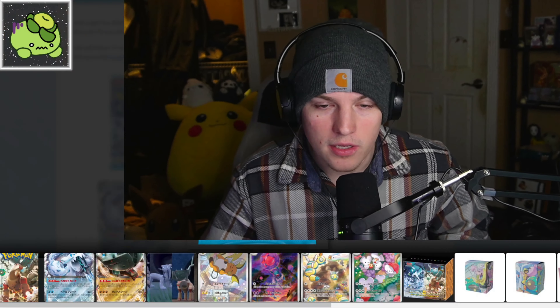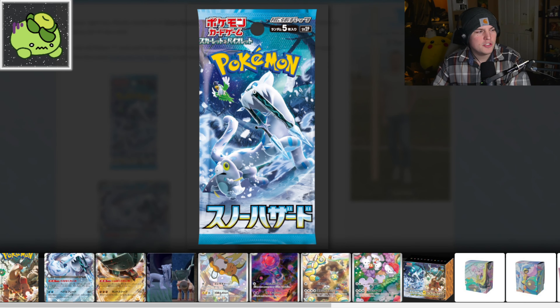I'm really looking forward to this set, it looks really cool. The legendaries do look really cool, very interesting. My girlfriend really likes the snow-looking cat with the big tusks for swords. We're going to take a look at some of these cards. Let's look at the pack arts first — shout out to PokeBeach for always updating stuff immediately.